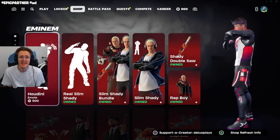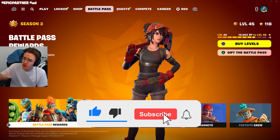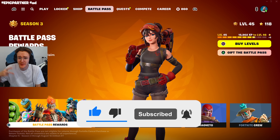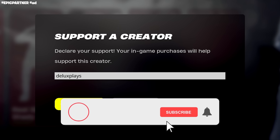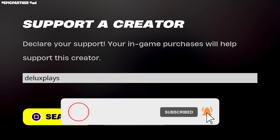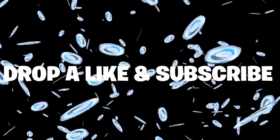As always, if you guys want to be gifted absolutely anything from the item shop, or gifted the brand new Chapter 5 Season 3 Battle Pass, just drop a like on the video, subscribe, turn on post notifications, and be sure to use code DELUXEPLACE as your support-a-creator code. Drop your epics down in the comments, and drop a like in five seconds and you'll wake up to 10,000 V-Bucks.